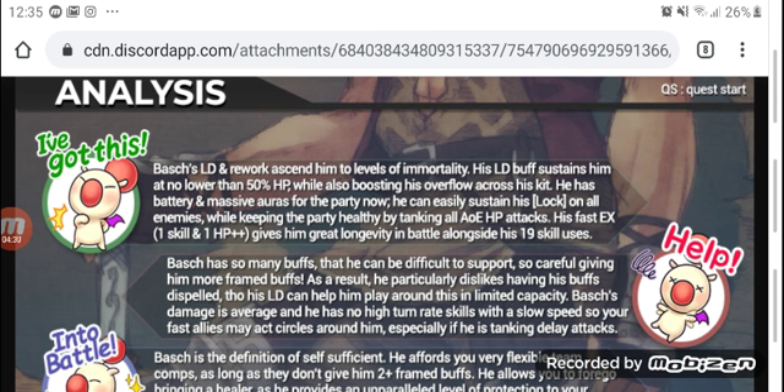Bosch also has the last stand passive — if he drops below 50% and gets attacked in a way that would instantly kill him, he would survive at 1 HP. Keep in mind Bosch also reduces all the damage he takes by 60%, so it's very unlikely he will actually hit 1 HP. And even if he does, he'll just heal himself back up to 50% and absorb another hit, which is very nice. He is very, very self-sustainable. He has very accessible healing through his C65, his S2, and his EX.